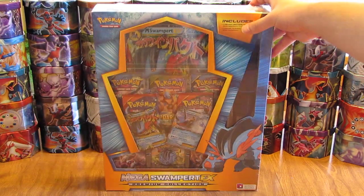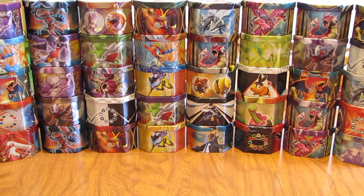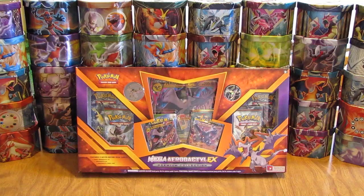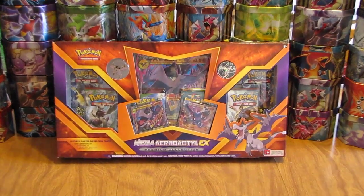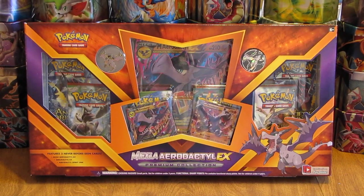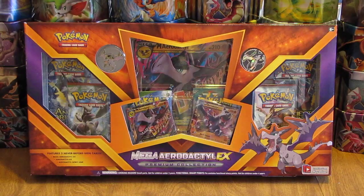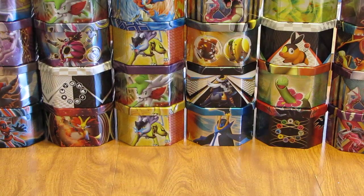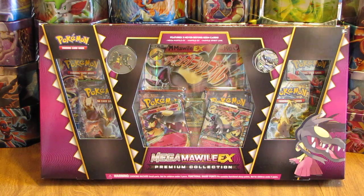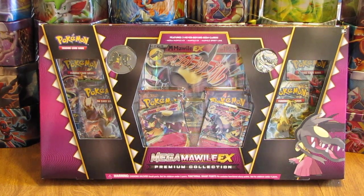At this time, this is all of the Mega EX Premium Collection Boxes released. The final two are a Mega Aerodactyl EX, which looks like it includes Ancient Origins and even a Furious Fist pack. And then the final Premium Collection Box that I'll be opening up this summer is the Mega Mawile EX.